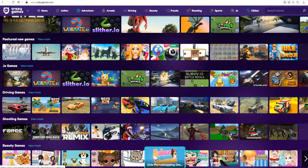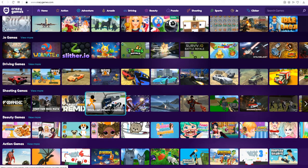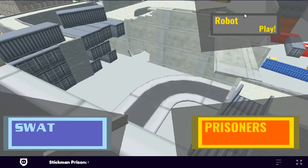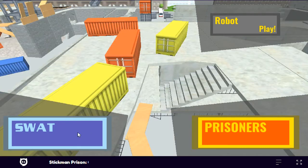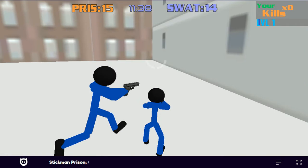Let's start with a shooter. Let's pick this one. So here you can see this looks like some game similar to Counter-Strike. You can pick SWAT or prisoners. Let's pick SWAT, and boom — we are a blue SWAT.